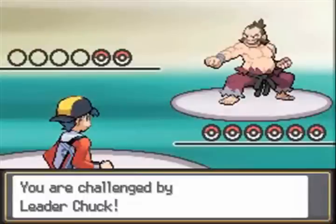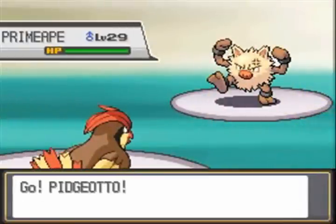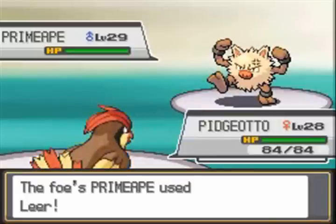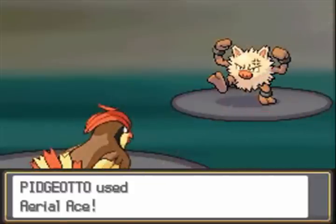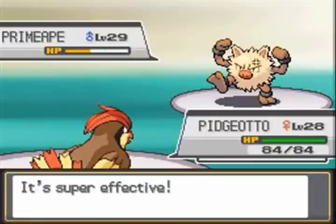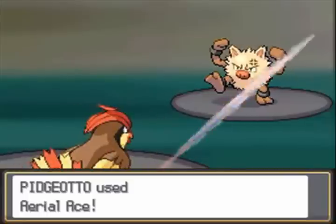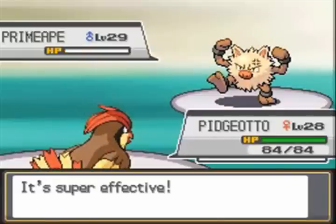The bad thing about Chuck is that he only has 2 Pokemon. Why is it that most of the Johto Gym Leaders hardly have any Pokemon at all? You ain't gonna attack me, Primeape. So Primeape will go down.